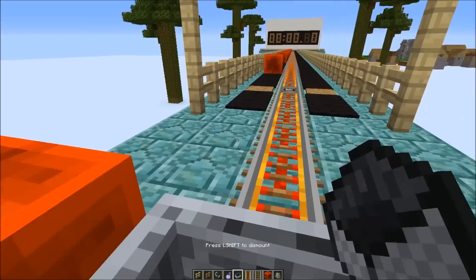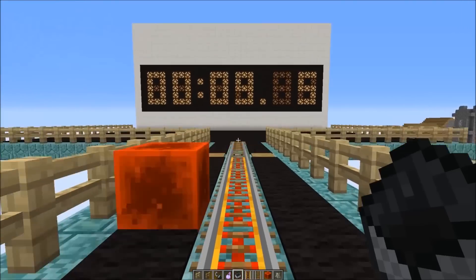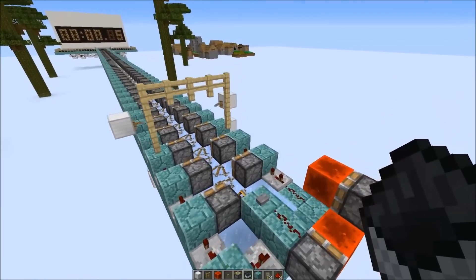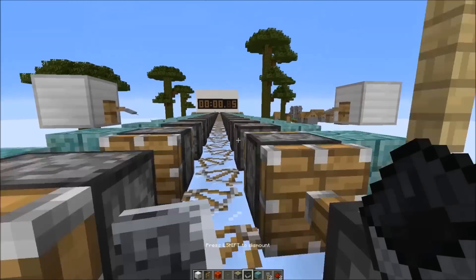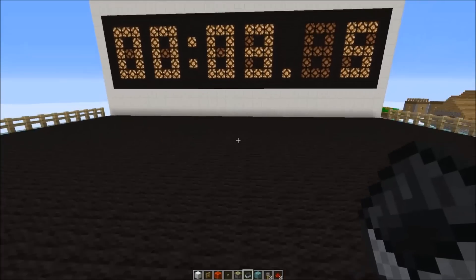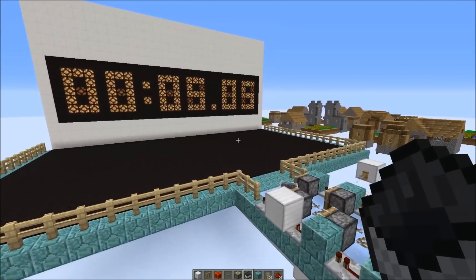Now let's see golden rails — as expected, 12.5 seconds. Now let's also try UltimateRedstone's piston bolt system. We need exactly 5 seconds, as expected.